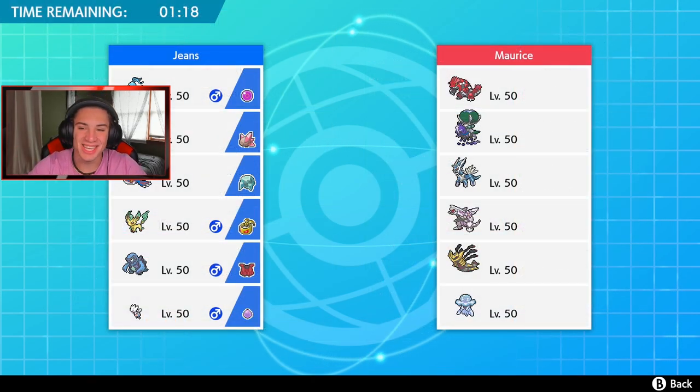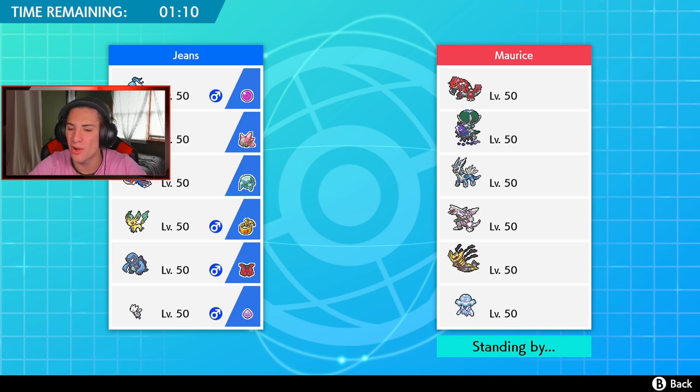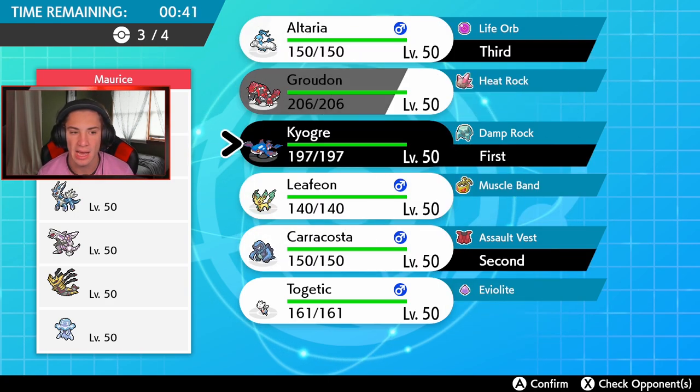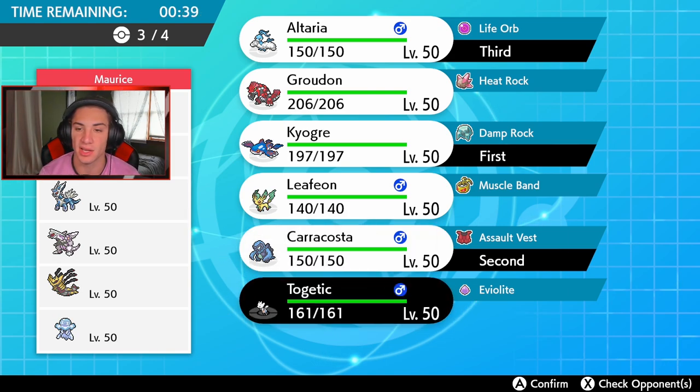First battle coming at you — look at this team: Palkia, Dialga, Giratina, the three Sinnoh legendaries, plus Groudon, Calyrex, and an ultra beast — Nihilego I think. My plan is to show off all three pairings across the video — heat Leafeon combo, rain Kyogre combo, and Altaria going off with Dragon Dance. I feel like the water can just overpower a lot of this right now, so let's go Kyogre and Karakossa right off the rip, with Altaria and Togetic in the back.